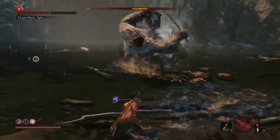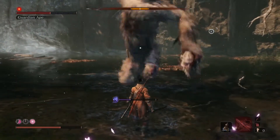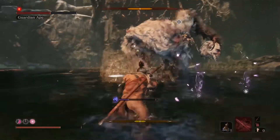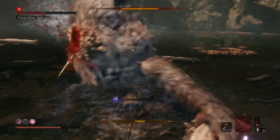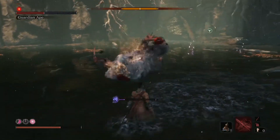Parry parry - he should do that big chop after two parries. There he goes, and that last one is easy to parry. Some nice attacks in. Here he comes, jump.